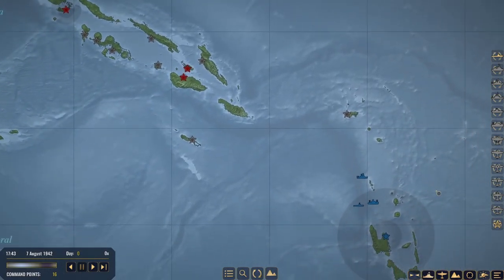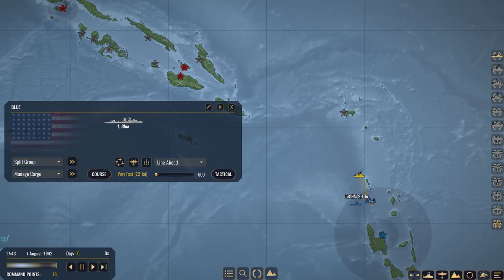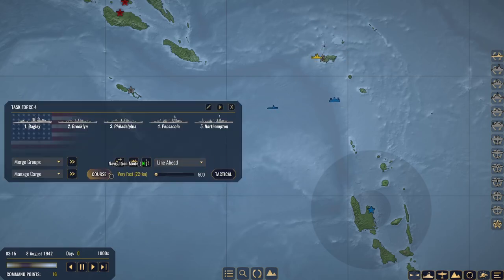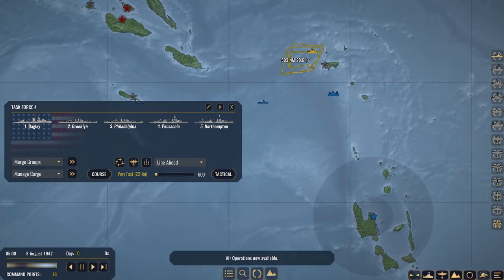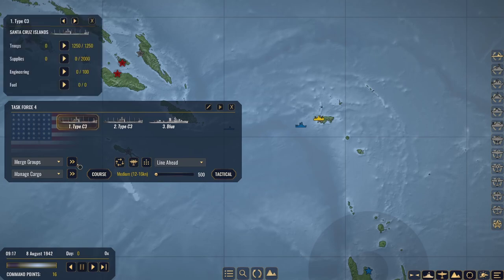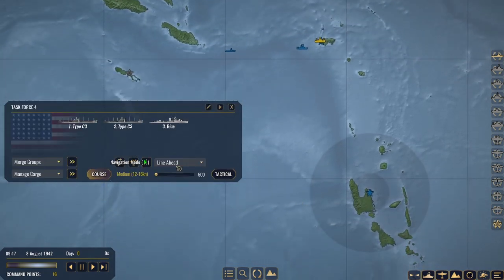We need to watch out for task force two. I'm going to split from the group - Old Blue, let's get you on a course back down to the merchant ships so you can be their escort. He's merged with them now and I have no doubt he's going to encounter that submarine group again. Let's get a nice course set up for task force four while we await our merchants to finally get to the Santa Cruz Islands. They have arrived - let's manage our cargo. Just like that, the Santa Cruz Islands are officially under United States control.